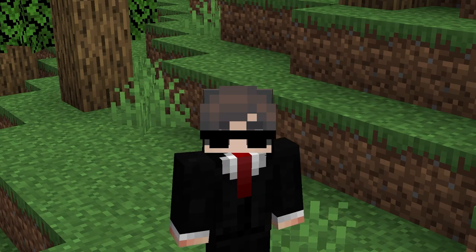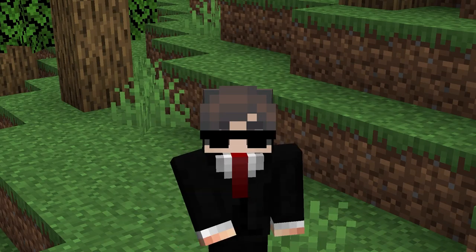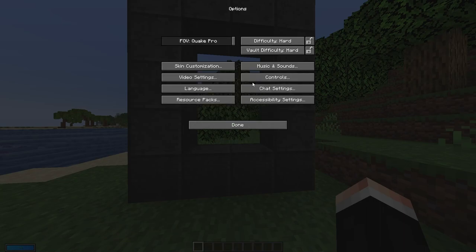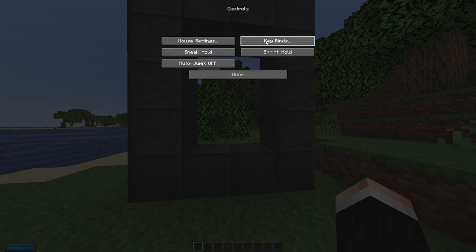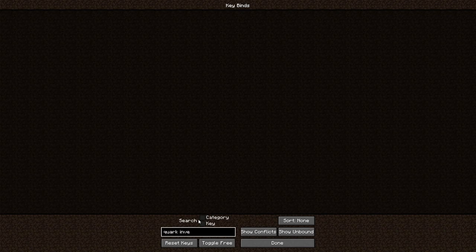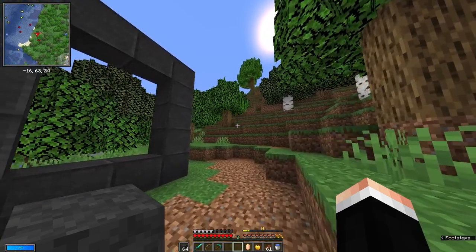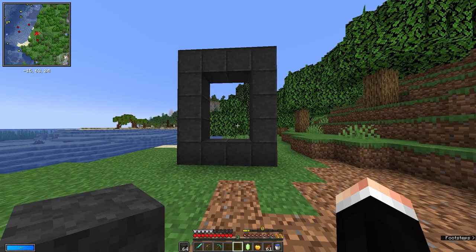That's just about everything you need to know to be well on your way to completing a vault. Before you go into the vault, go to keybinds and look up quark inventory, then tick the category box. Next, bind the sort target inventory to an accessible key — for me it's X, but you may want a different key. This will allow you to quickly sort the inventory of a vault chest and then grab what you want out of it easily.